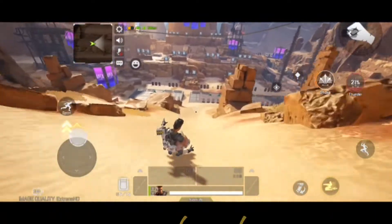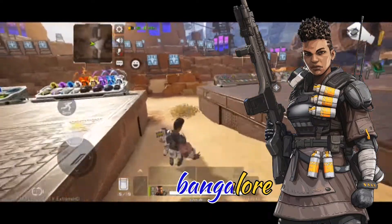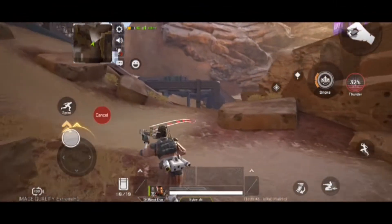The third character is Bangalore. She's great at tactical and defensive stuff. She has three types of abilities: double time, thunder, and smoke. Bangalore has a smoke launcher with which she can throw smoke two times to escape the enemies.